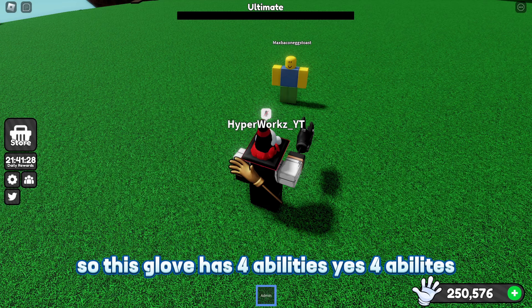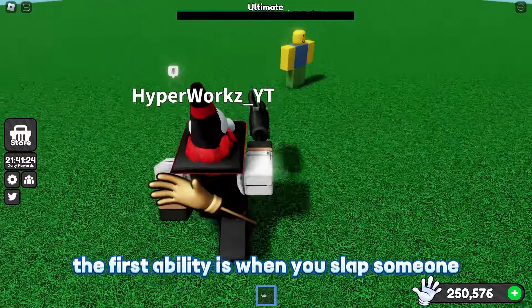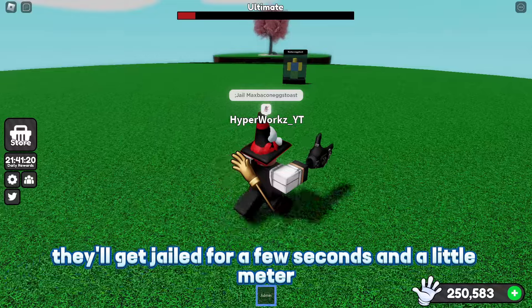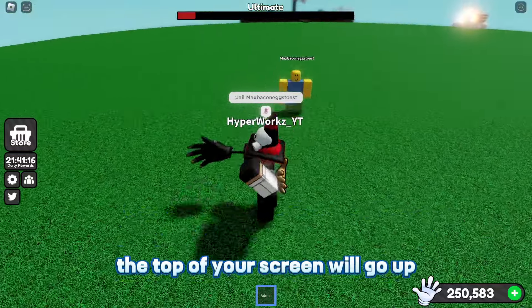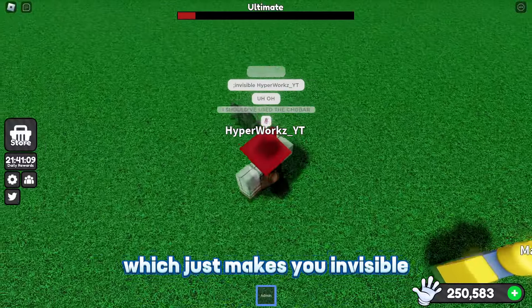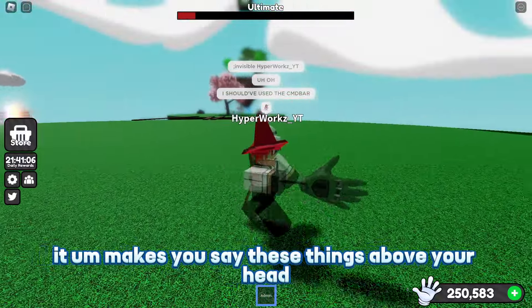The new glove is called Admin. It has 50 power, 15 speed. The ability is called Admin Abuse — it's a press-E-to-use ability. It is a badge glove; the badge needed is called the Certified Admin Badge. There are some other stats visible on the screen right now.